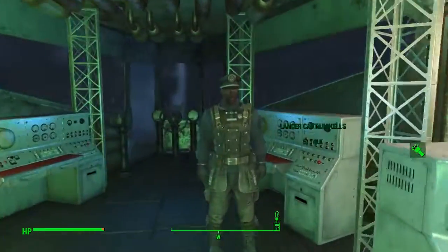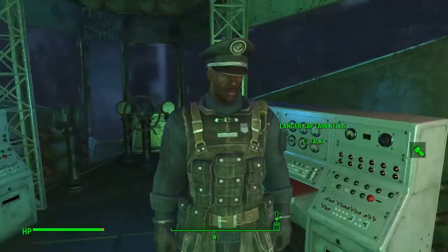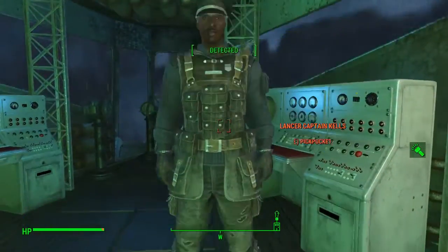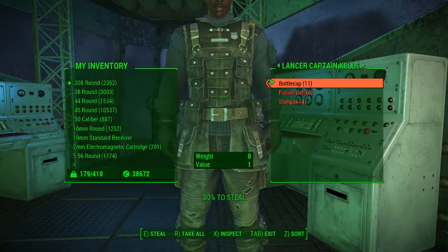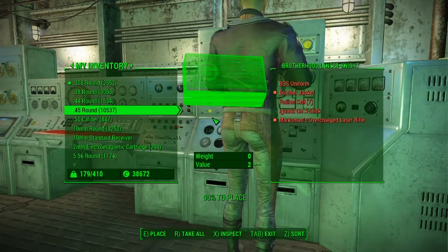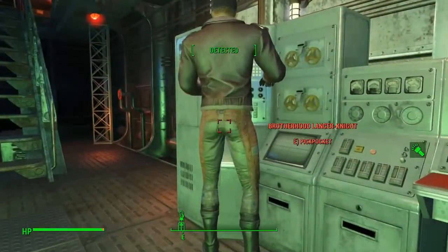Hello everybody, welcome back to another unique rare apparel location guide here on Fallout 4. Today I'm going to be showing you guys how to get the Steadfast Brotherhood of Steel Combat Armor Chest Piece. Now that is a huge tongue twister.